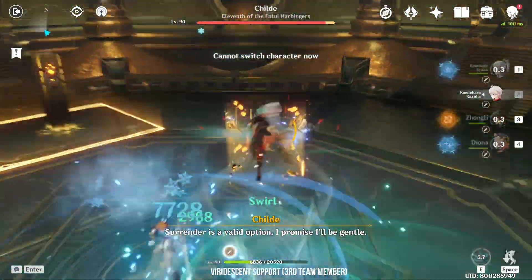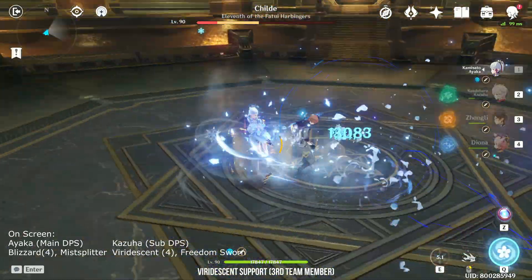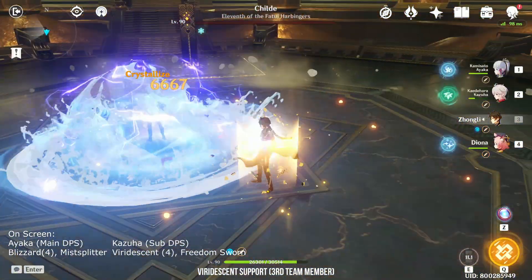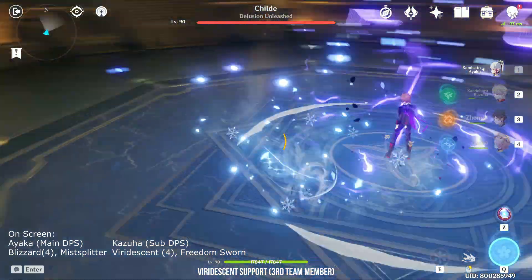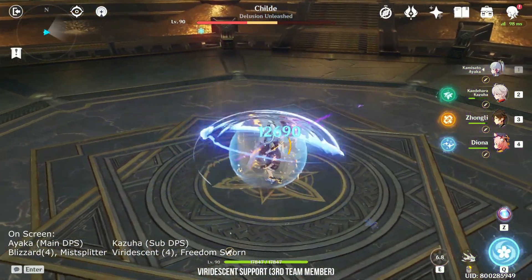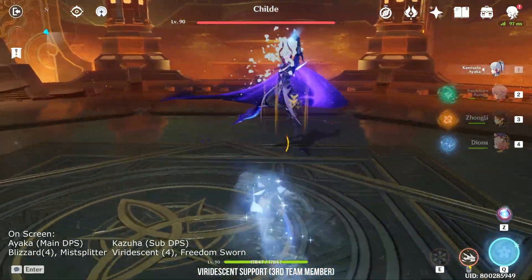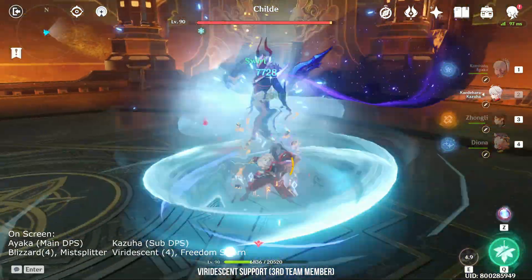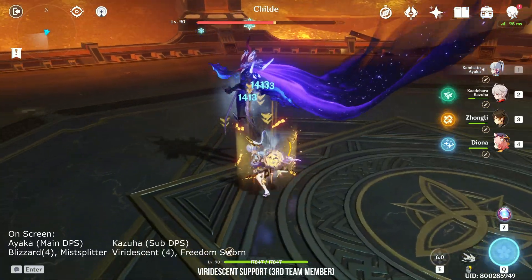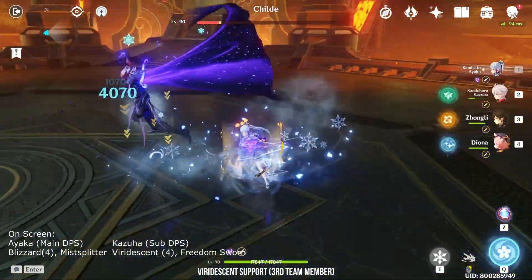For the 3rd character, I will always prefer to run a Viridescent Venerer support — it doesn't matter if it's Jean, Sucrose, Kazuha, Anemo Traveler, or Sayu. Viridescent supports boost your team's damage significantly with very little investment, and Ayaka doesn't actually need to rely on her elemental burst all the time with one. The best anemo support is Kazuha with Freedom-Sworn, but Kazuha with Iron Sting or Sucrose with Thrilling Tales of the Dragon are the next best — both also increase elemental bonus damage or attack percent.